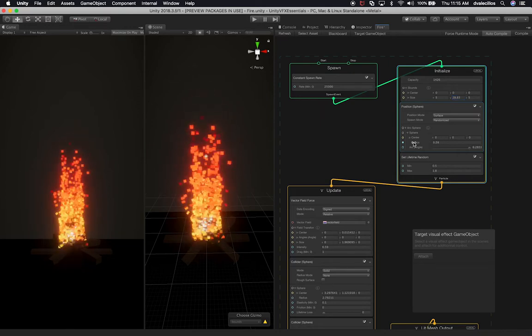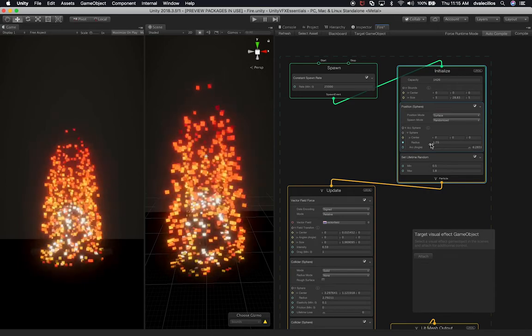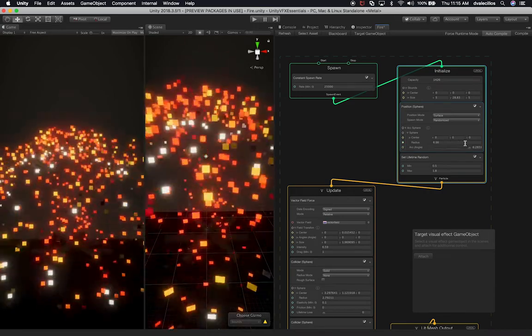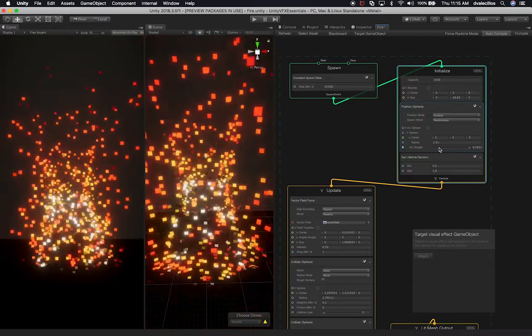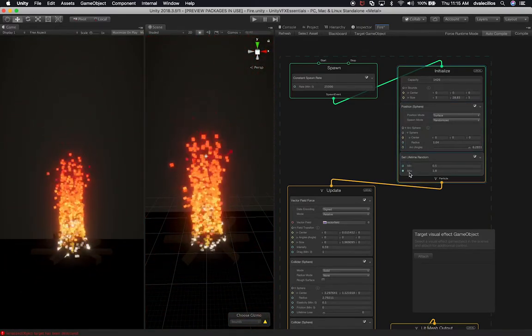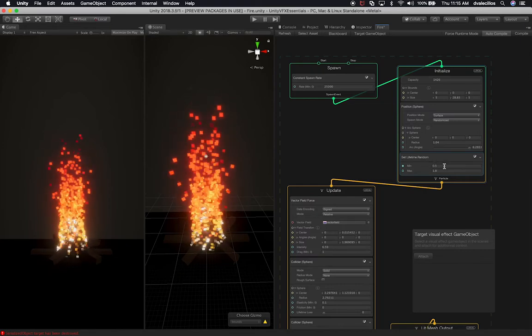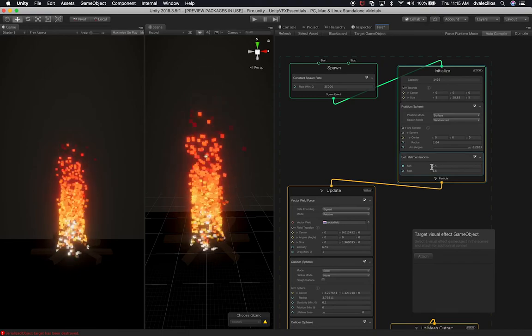On the position sphere I have some changes - I changed the radius, so you can see that if I change the radius we can make it a lot bigger. You can even do this and it still creates a really cool effect. So let me just go back and undo. On the minimum I changed the minimum value to 0.5 and then the maximum is 1.8. That's the lifetime on the randomization.